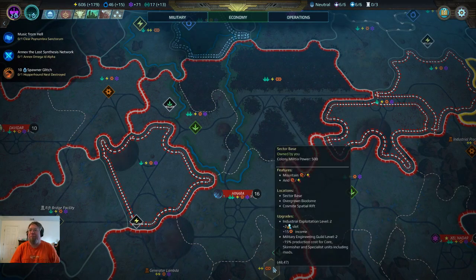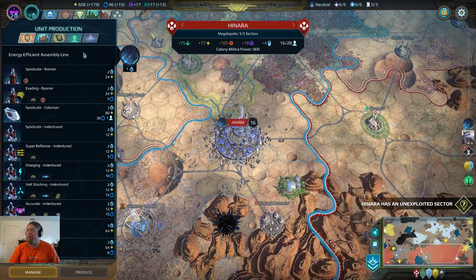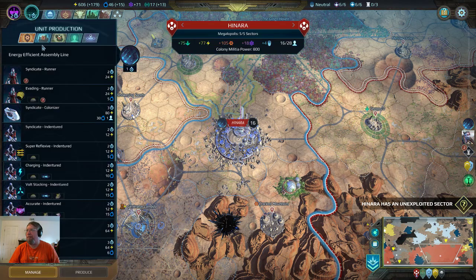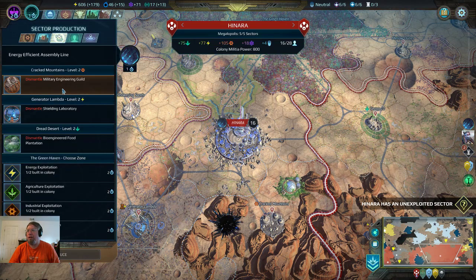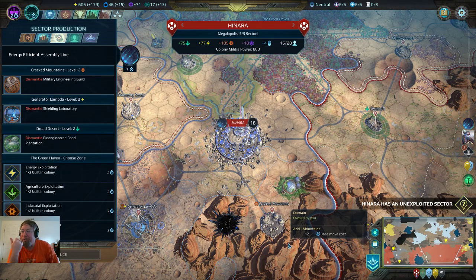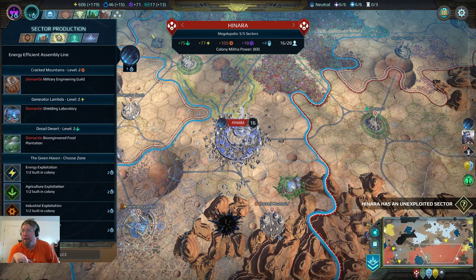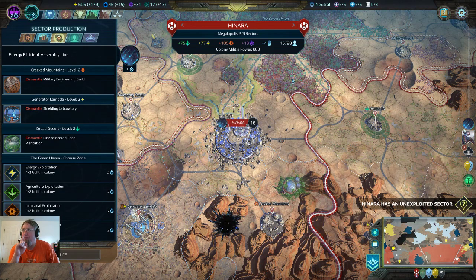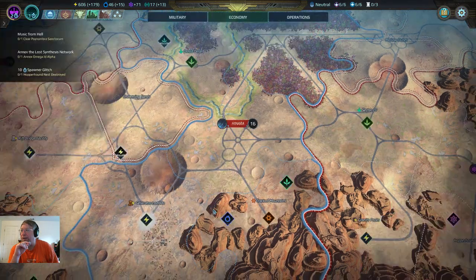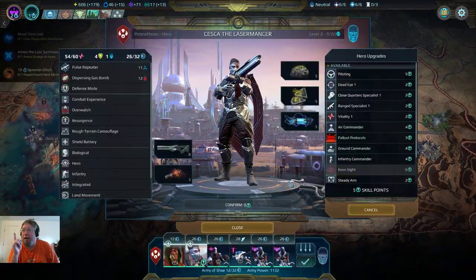This definitely has to be production. Let's look at this differently. Henara Exploitations — the Cracked Mountains are production, but maybe we change this to energy so we can grab the forests, and change the forest to production and this to energy. So if we change the forest to production, we're gonna change this to energy and try to change this to science if we can.